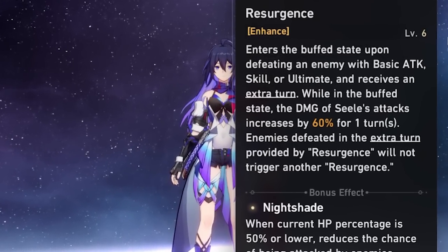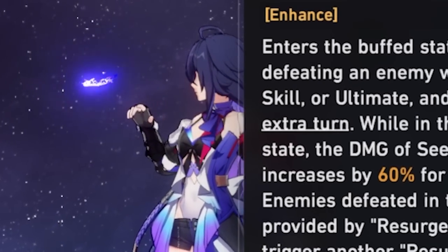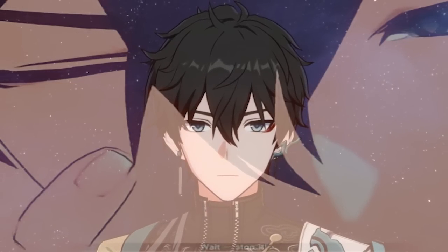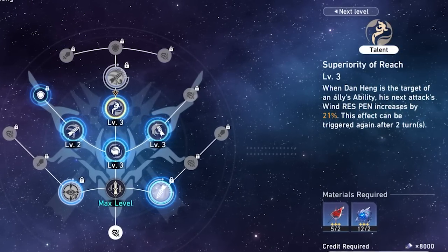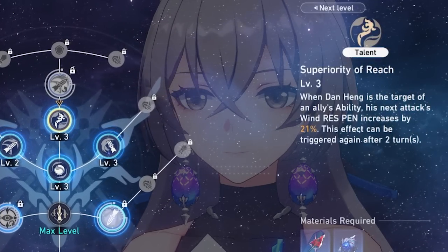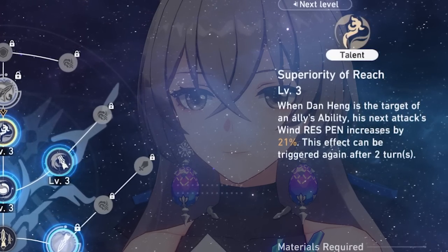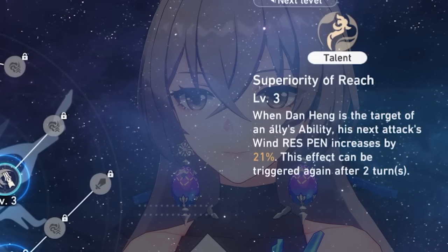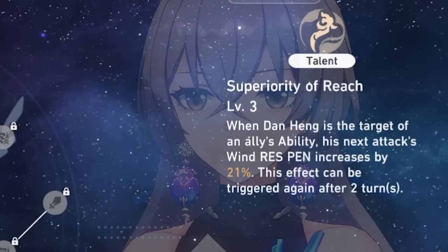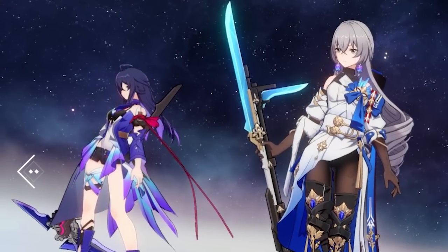But that is if you have a very strong Seele and give her tons of investment — not only from your supports, but from light cones and the best gear possible. And then you have another character like Dan Heng, who also benefits from getting a lot of resources funneled into his kit. You get a lot of value using Bronya's elemental skill on Dan Heng, which allows him to get wind resistance penetration for his next attack — very valuable for a character that wants to one-shot the enemy. Hunt characters are generally support-eccentric; you want them in a hypercarry team comp with lots of supports making those characters better at what they do.